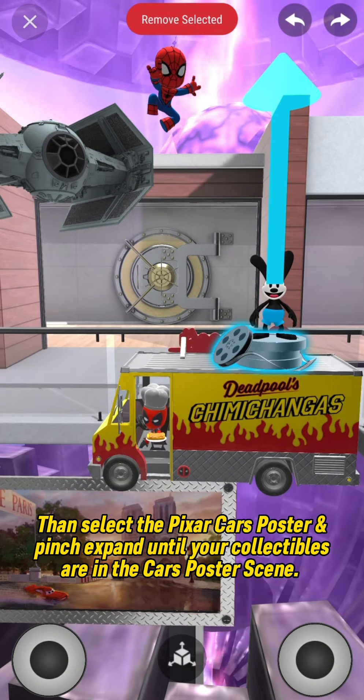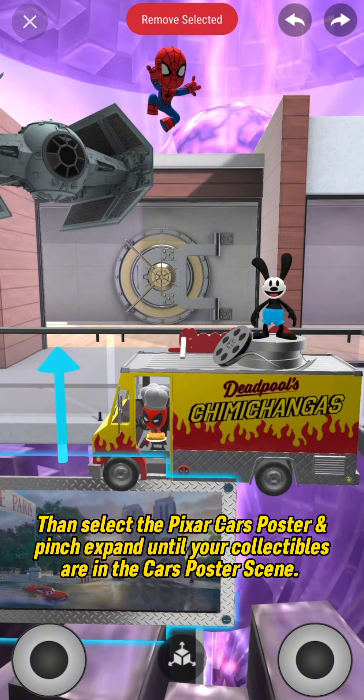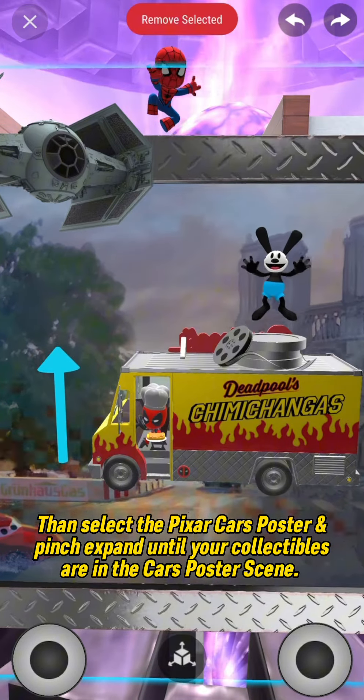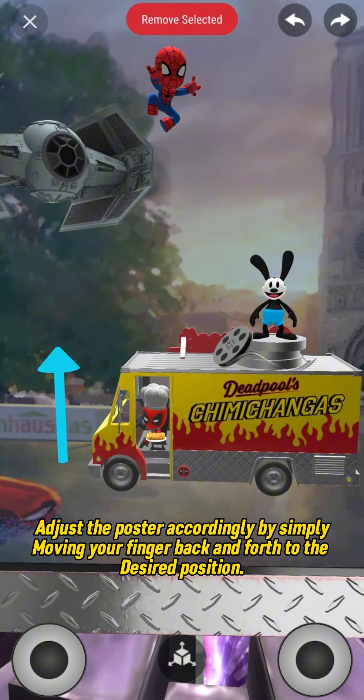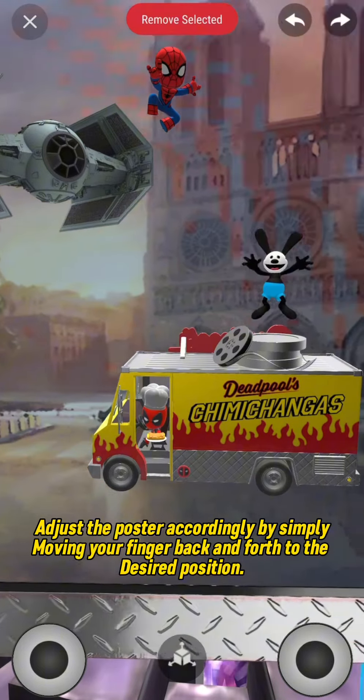Then select the Pixar Cars poster and pinch-expand until your collectibles are in the Cars poster scene. Adjust the poster accordingly by simply moving your finger back and forth to the desired position.